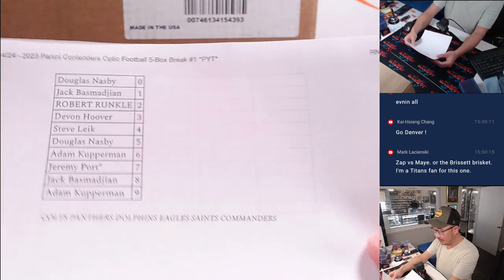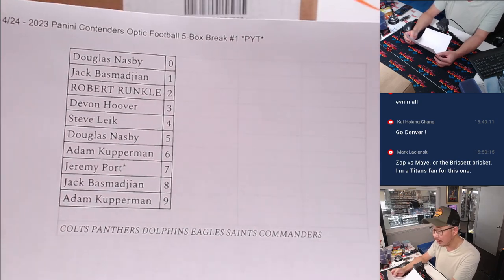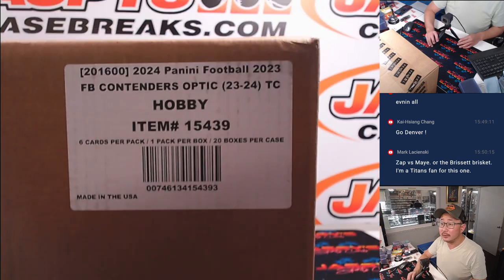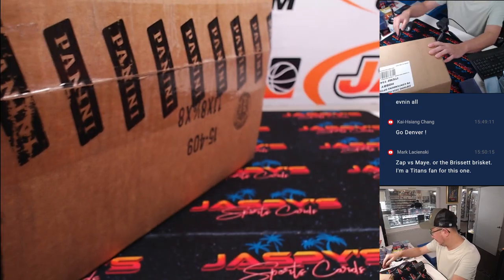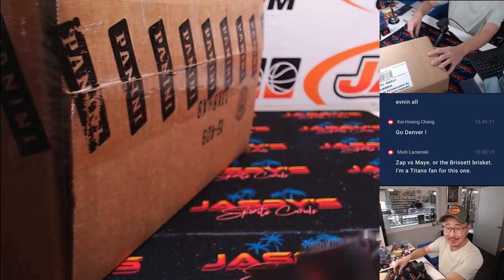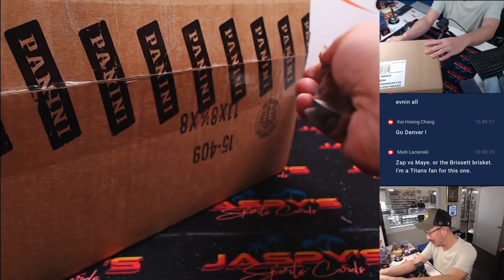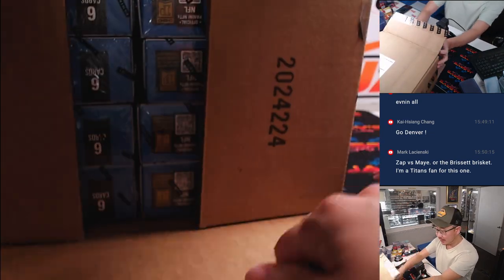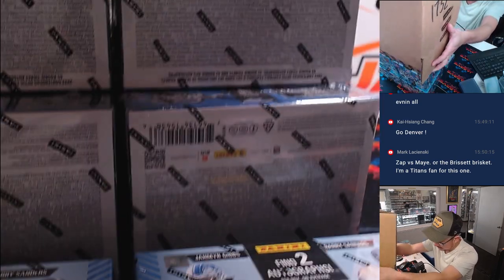Remember what we talked about — the non-numbered base cards and then potentially non-numbered autos, which we'll separate out. I've started labeling the boxes again. If you've got a keen eye for Panini case labels — if you're into that sort of thing — you're probably also Jaspi printer toner fans. They're putting the names of the product on the labels again, at least for this round.